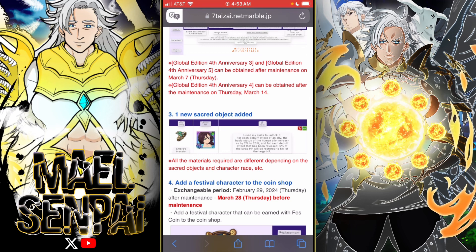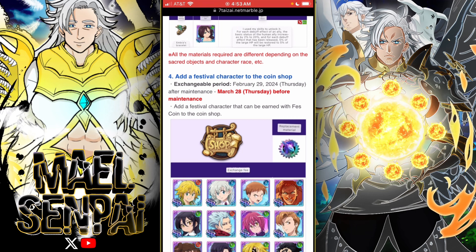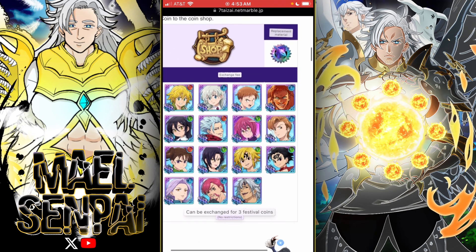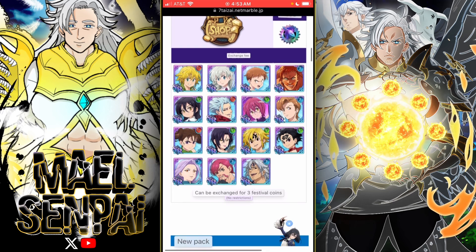There's a cart set right here, and then we have a Zaneri holy relic — I'll get to her relic in a bit. Here's the coin shop; for the festival coin shop I think the only thing that was added was Merlin.